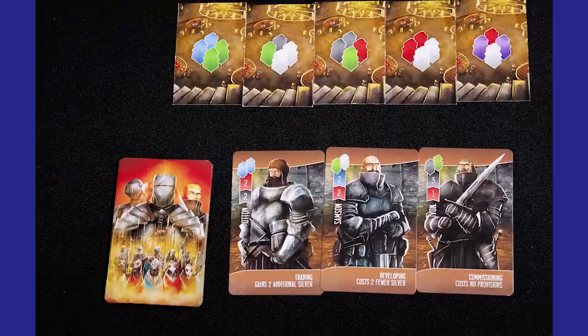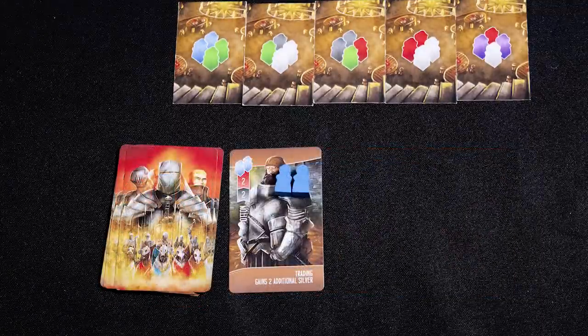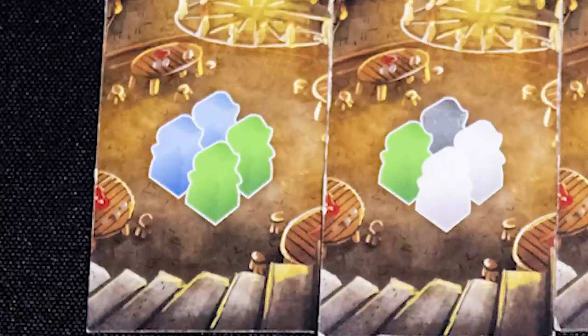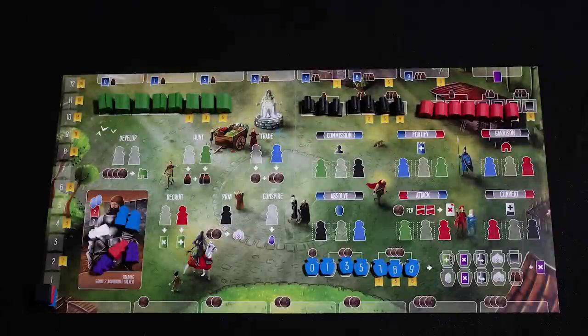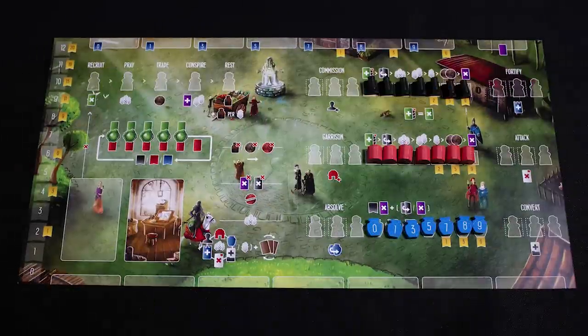The player turns in Paladin solo mode are exactly the same as the multiplayer game with two small exceptions: you only ever get two tavern cards to choose from, and you're always first player. Set up your own player board as you would for a multiplayer game, then set up an AI player using the AI side of a player board.